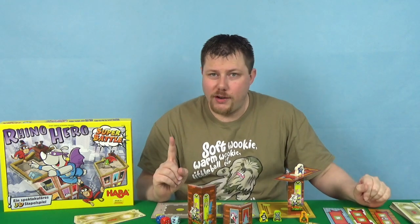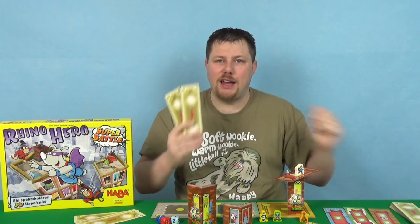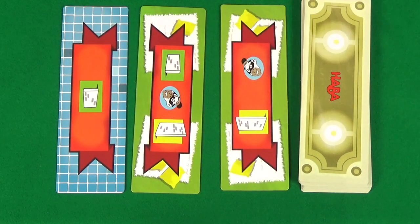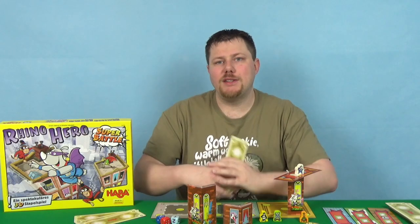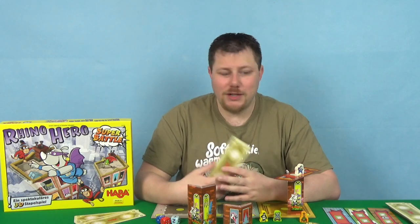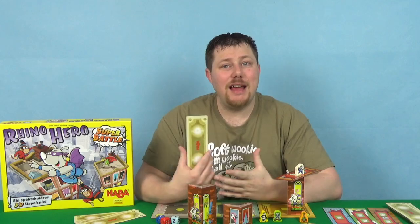With that done, there's one final thing to do on your turn: replenish your hand of floor tiles. You can take one of the three face-up tiles, or draw blind off the top of the deck. Once you've done this, play passes to the next player. You keep doing this until the tower falls. At that point, you determine your winner based on who has the medal and who made the tower fall.